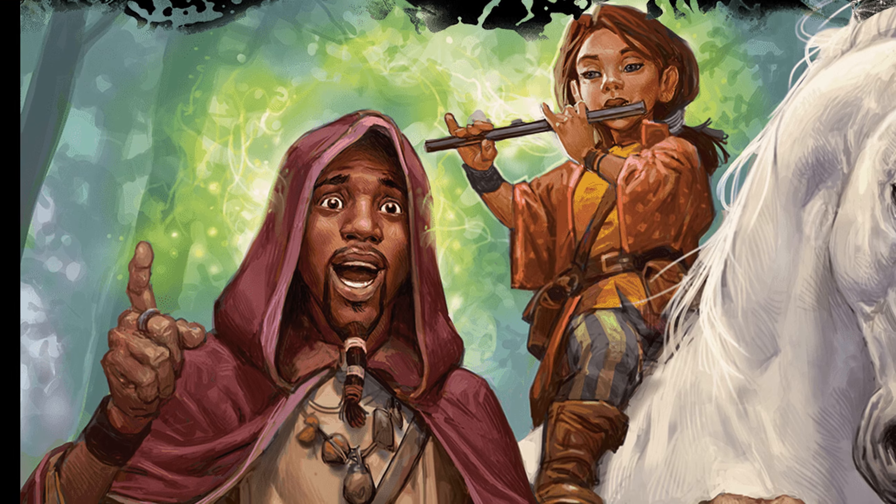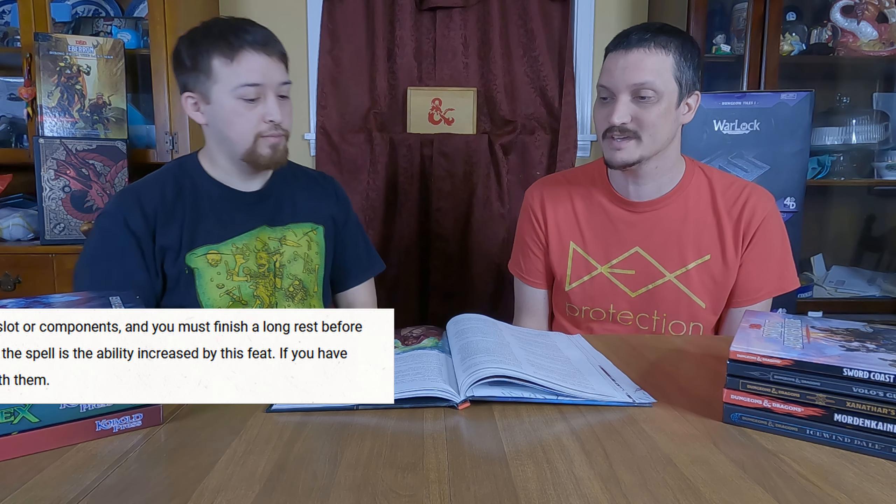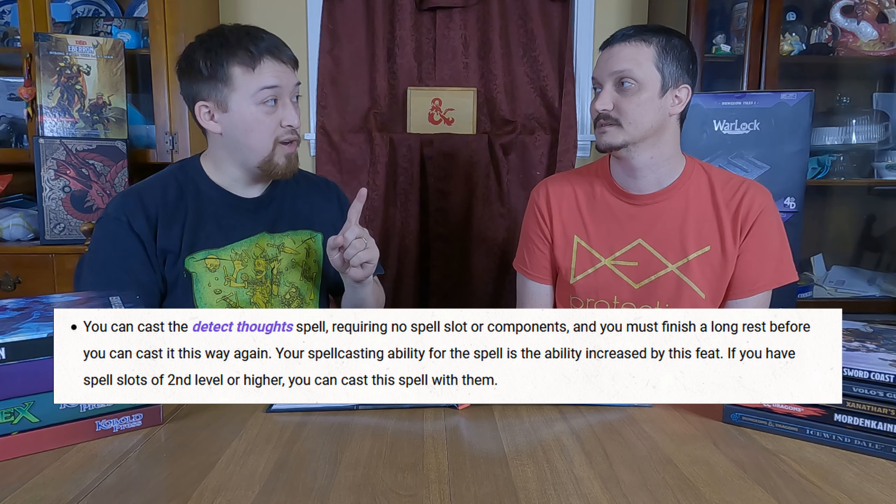It's a bit of a scaled-down version of the Message cantrip, but you can do it all the time and you don't have to cast anything, so nobody will see or hear you doing it. That's pretty useful — you can help your teammates without anybody knowing. With Message, you still have to speak a very low whisper and someone could still hear you, whereas with this feat you're literally talking through your brain.